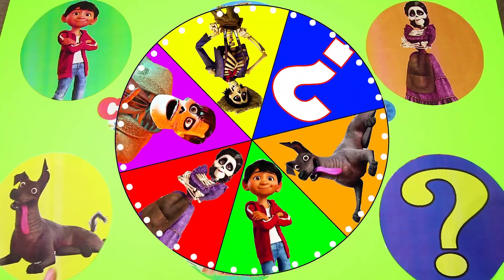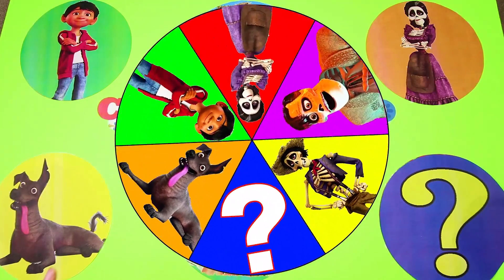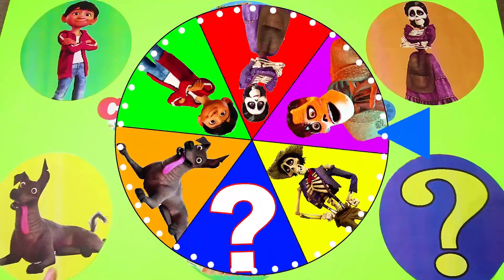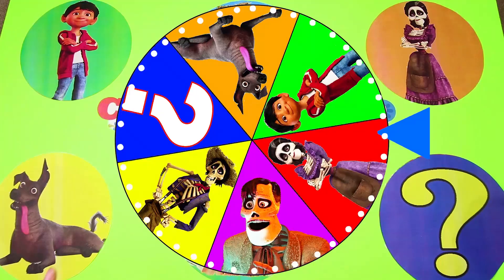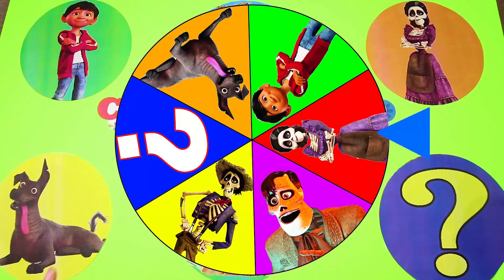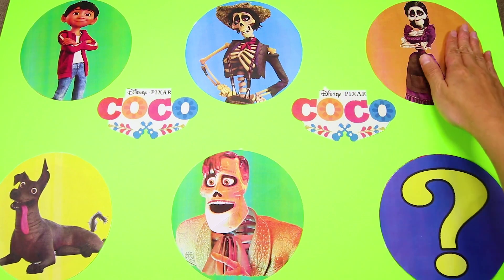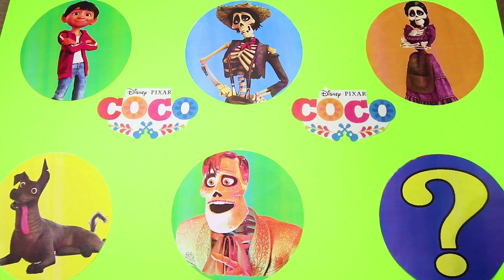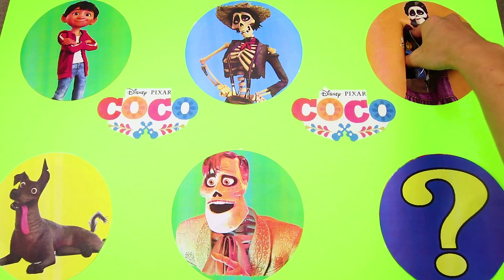Are you ready to spin the wheel and find all the surprises hidden under the Coco characters? Let's go! There goes our first spin — the Coco Wheel is so colorful! And it's Mama Imelda! Mama Imelda is Miguel's great great grandmother and Coco's mother! She was really good at making shoes. Do you think she made shoes for us? It's a Coco blind bag!